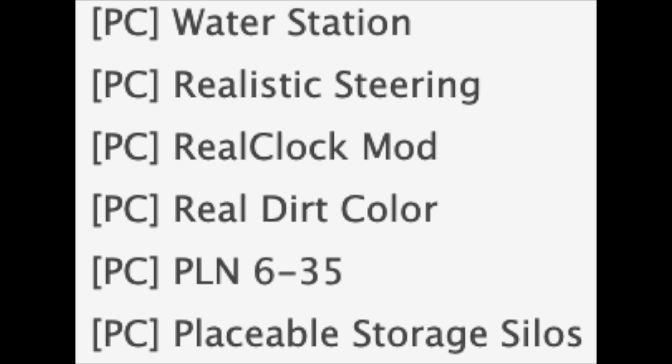Moving on to PC mods — some of these may come to console, some may not. We have the Water Station, the Real Realistic Steering mod, the Real Clock mod which we already have on PC, and the Real Dirt Color — also already on PC, but may be something different. We have the PLN 635 which appears to be a plow, placeable storage silos — I really hope those come to console — and Real Dirt Color, which genuinely needs to come to console. It's an awesome mod everyone deserves.